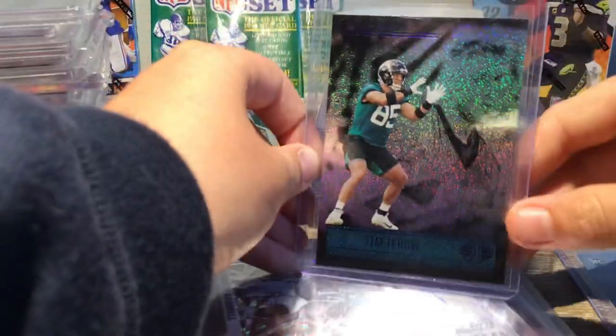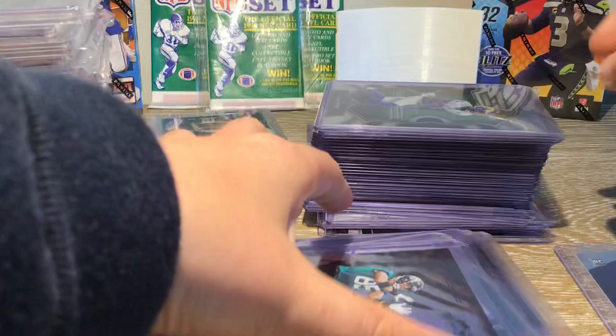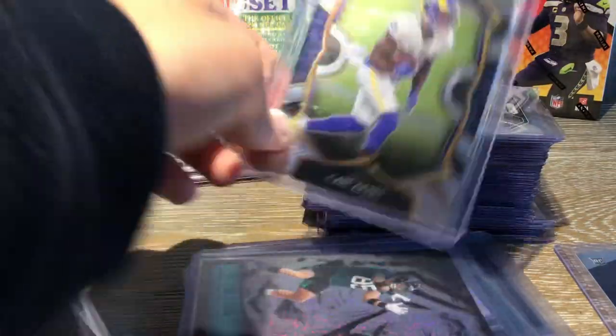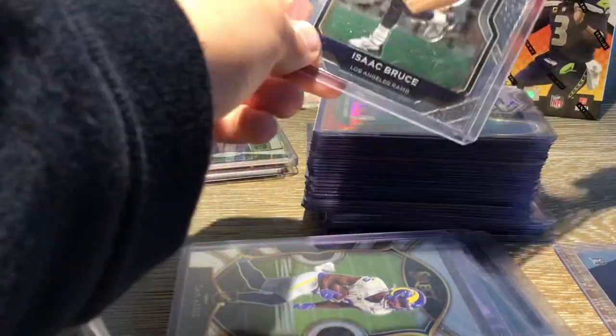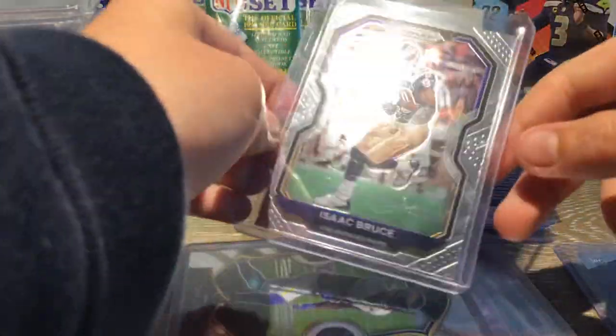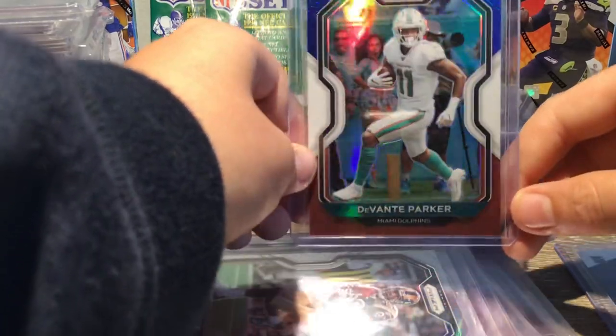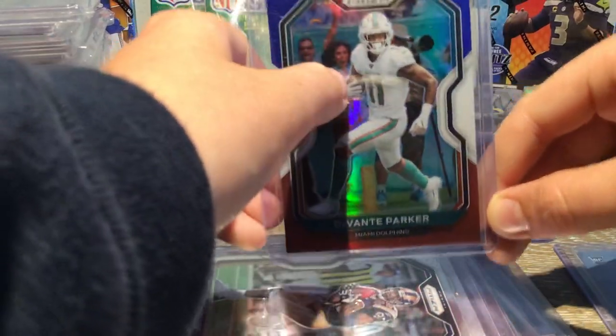Tim Tebow Shiny from Visions. Select Cam Ager's Rookie Card. Asaik Bruce Prism. Devontae Parker — Red, White, and Blue. I love how this card looks. I like how the fans are in the background too.